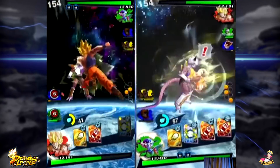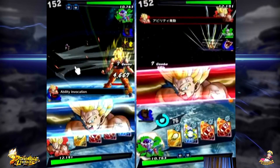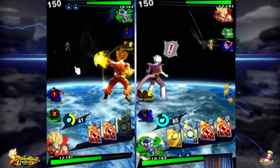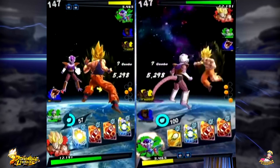Whenever you tap them, the character will automatically do an action oriented to that specific card, and each character will have something different. For example, you tap the red card, you can do a melee attack; you tap the yellow card, you can do a long-ranged attack; and the blue one is a special attack. Also, by tapping them consecutively, the character will automatically create combos.